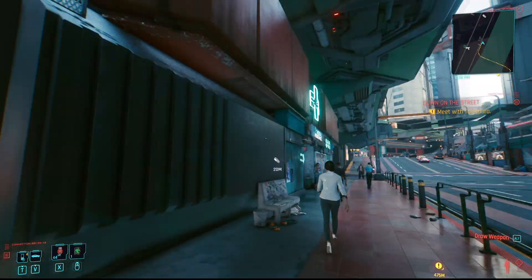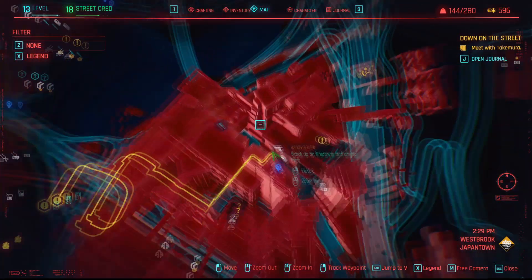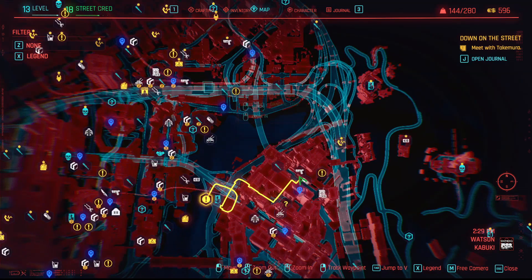Hey punks, I'm going to show you how to get some crafting specs for weapons. You actually have to get them at the weapon store. So here's one right here — there's a little gun icon. There are a few more of them; they're pretty much all over the place.